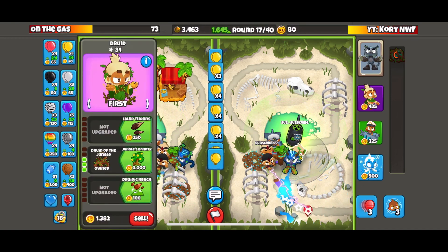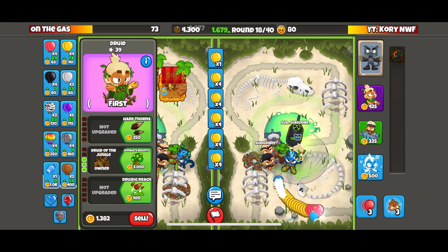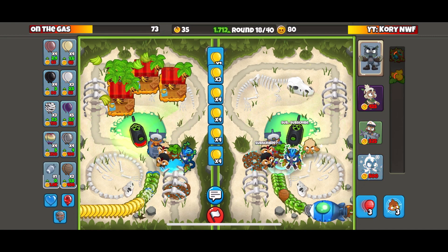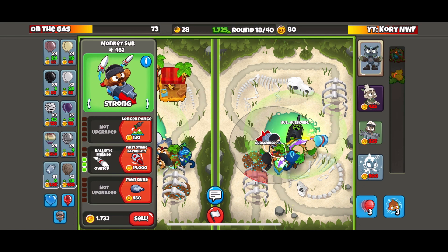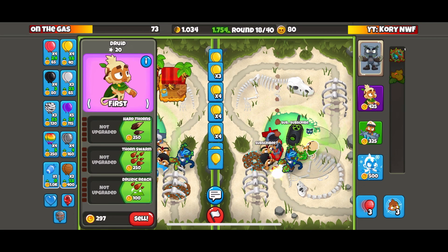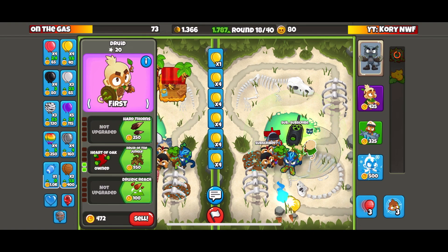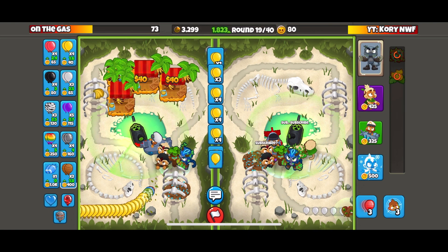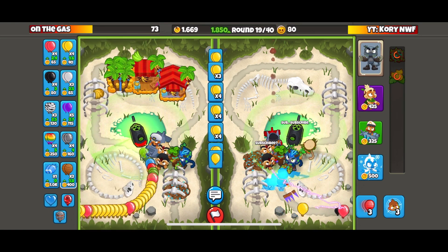We're able to fit three of these pretty much in a line. I've noticed that on Sands of Time and here, if you put the Druids really close to each other, a line of three will still be within his search range, within his sight. You can place them all in there, and we're totally fine. Any rush he sends, as you can see, we just destroy. The Ballistic is OP — nothing he can really do.